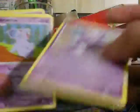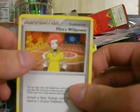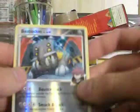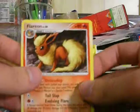We have Houndoom, Flareon, Turtwig, Nidorino, Nidoran, SP Energy, Gengar, and a Flint's Willpower. My Reverse is a Bastiodon, which is a Rare, and my Rare is a Flareon.